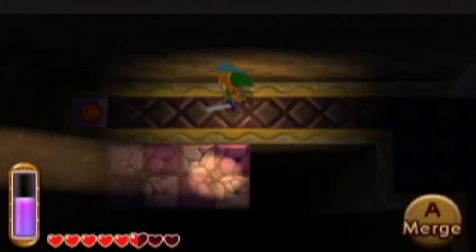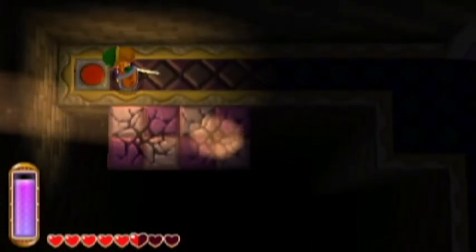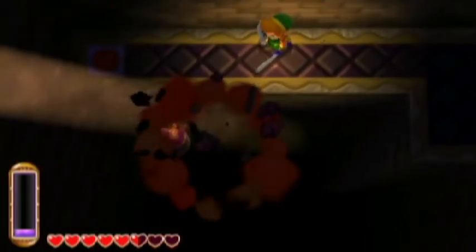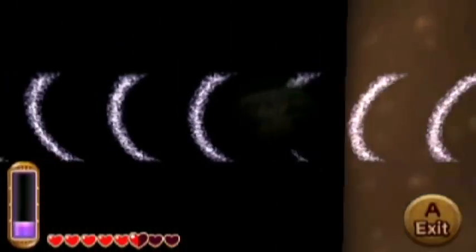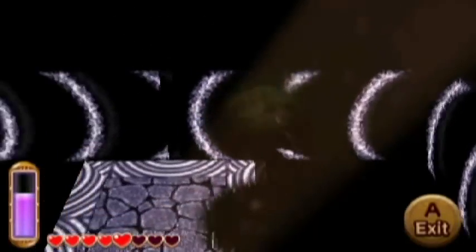If you use your fire rod it'll kind of light things up briefly so you can see what's going on. I like how there's a spotlight on the key there. We're going to blow these up and see what happens — it's lighting something up. Now we're going to follow this creepy path on the wall all the way around, and I fall off a cliff because I didn't have enough magic.